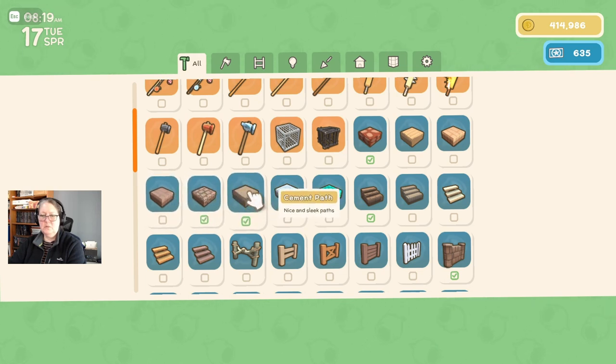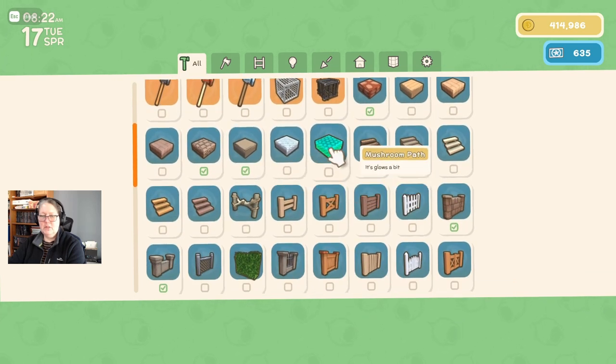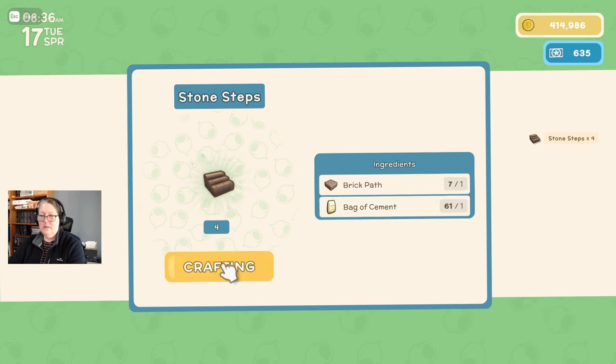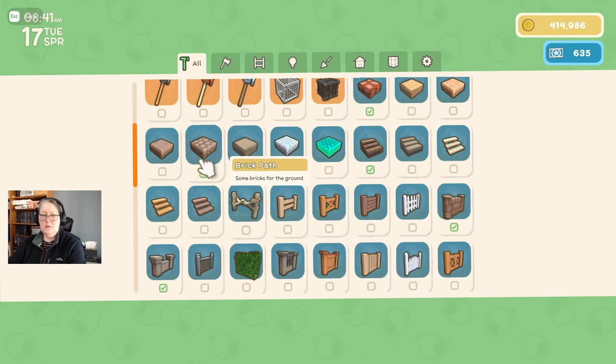I was thinking about putting cement around the museum — one of you suggested it — but I was hoping for marble of some kind. That looks gorgeous. Someone suggested paths need to be double wide and well lit, and I haven't been doing the lighting at all, but that comes under home improvements. I think I went a little overboard — let's grab some more brick paths.